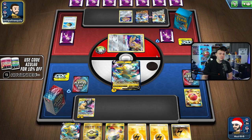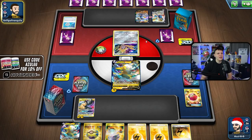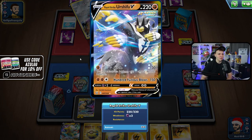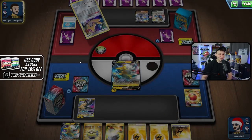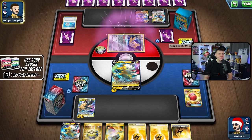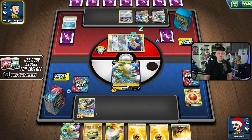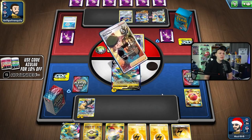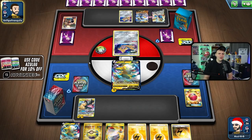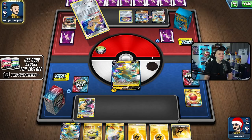It's a bad matchup. I committed to PikaRom thinking it was a metal-based deck, and then all of a sudden they show Urshifu — and PikaRom is Fighting-type weak, so that kind of stinks. We would have loved to have a Mewtwo here instead. We're gonna have to deal with the Urshifu now. We can put Speed Lighting down and Full Blitz to a Mewtwo, hopefully getting us out of this interesting situation that has developed.